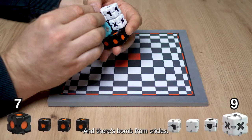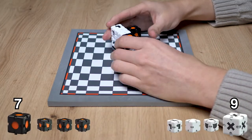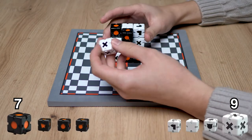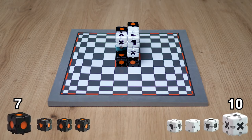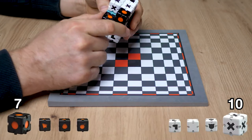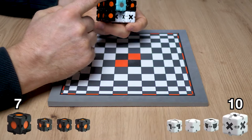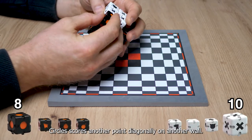And there is a bomb from circles. Crosses wins another point by joining the dice with the horse.